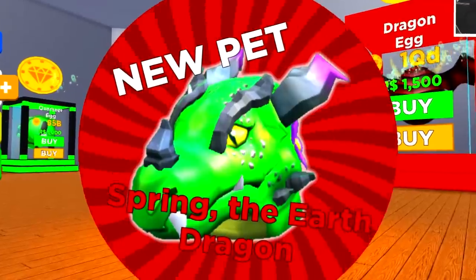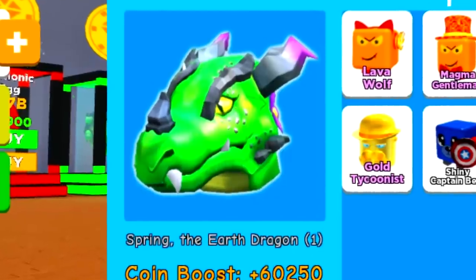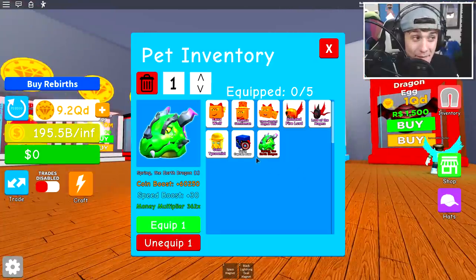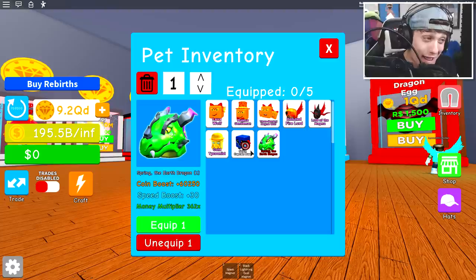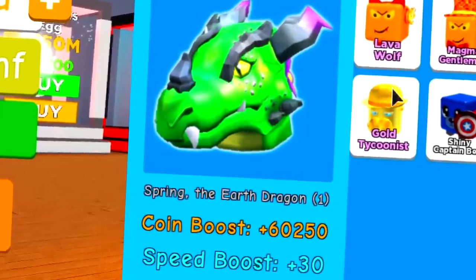We start with a spring — the Earth Dragon. Guys, let's just take a quick look at him right now. Oh my goodness, this pet is actually insane. It makes me want to throw the others away, but of course they would disappear. Just look at the comparison — we're talking about 60,000 and 41 and 4,100.